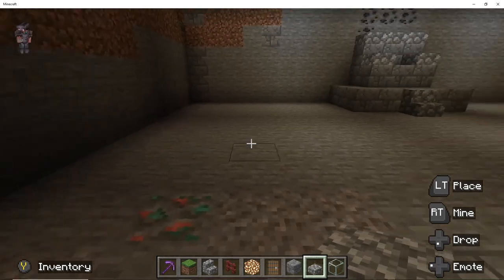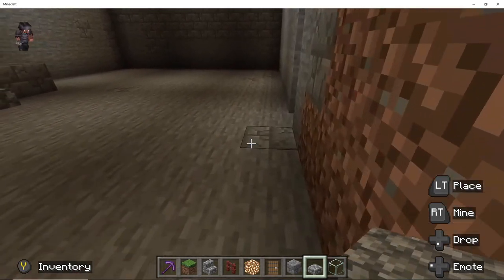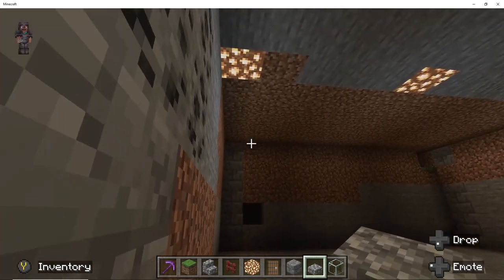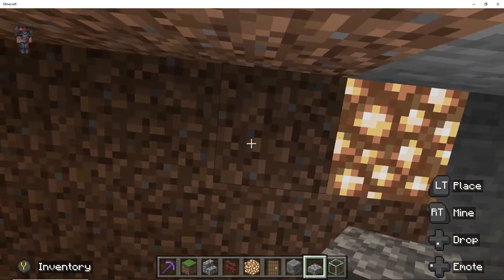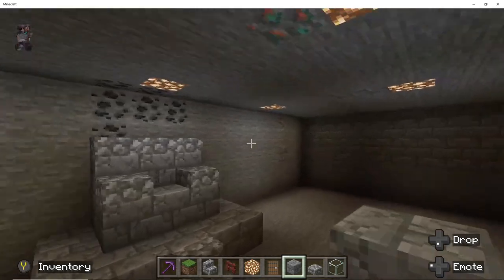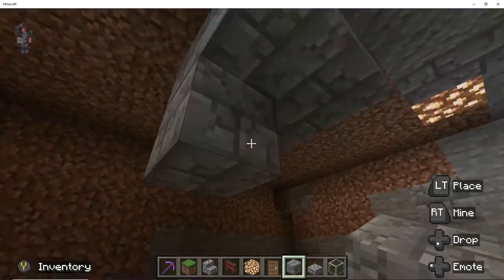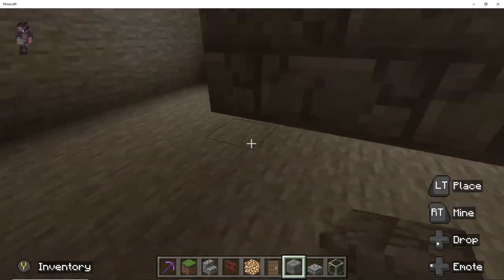Next step would be to put the pillars. I would have liked to have it longer so I could have maybe six or so pillars on each side, but I had to settle for four pillars - two on each side. At this point my son was really bugging me to build a dungeon, so I told him once I'm finished with the pillars we'll go ahead and build one.